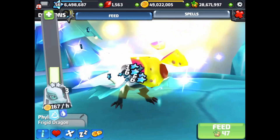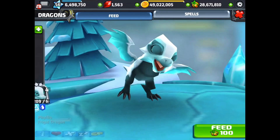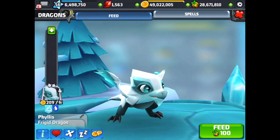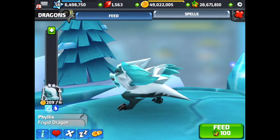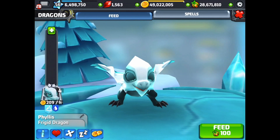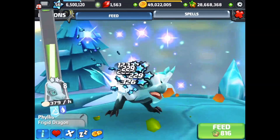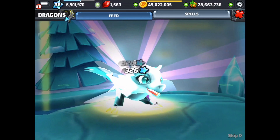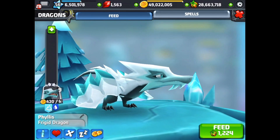Let's see what happens at level four — probably gets a little bit bigger. Wow, he's a really happy dragon! It is moving quite a bit there for a cold dragon. Let's go up to level nine and see what changes we get in the frigid dragon. There are lots of changes — wow, he's fast!